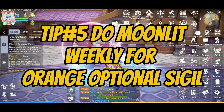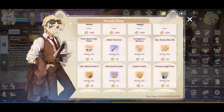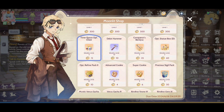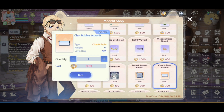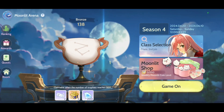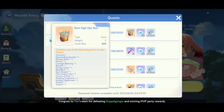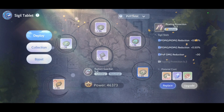Tip number five is moonlit arena. You need to play moonlit arena weekly because on the moonlit shop you can buy feathers weekly, nexus, starry mora coins, and optional statue box. Also, if you need to upgrade your statue, you need to buy the dilute hammer. By reaching rank 3500, you can get a rare sigil optional box.